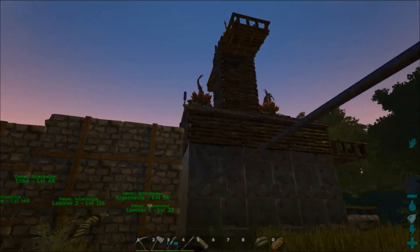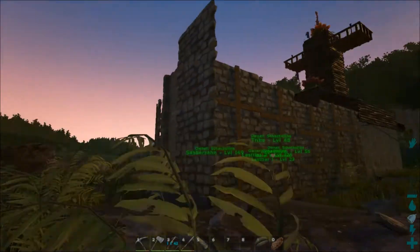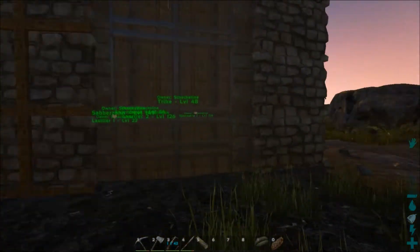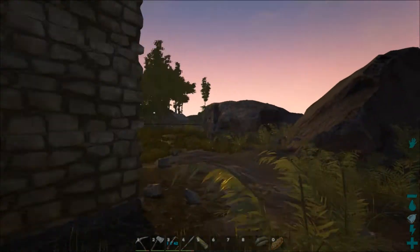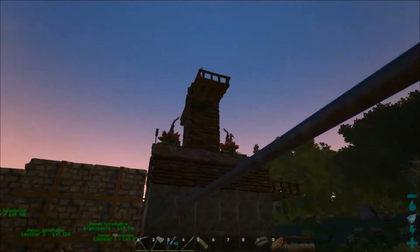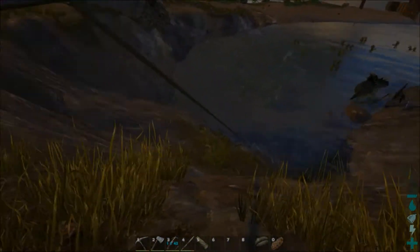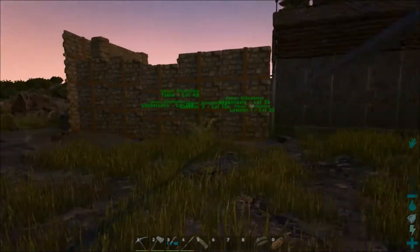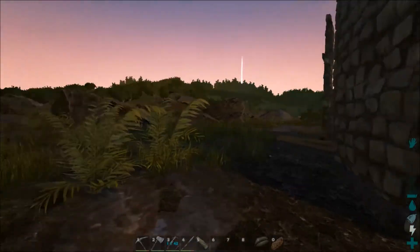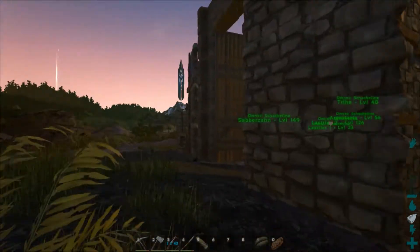This is what it looks like — three defense plans. But it's a pretty friendly server, so I don't get attacked very often. Sometimes people want to destroy this pipe which powers the plants. That's why I built it in metal, so no one can just destroy it with a dino. They need to put a lot of resources in if they do it with C4 or something.